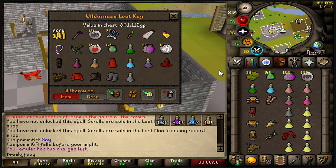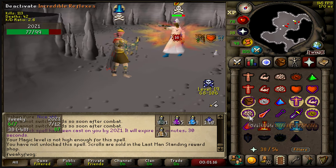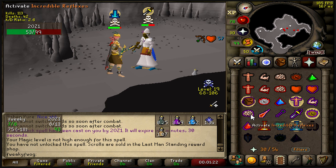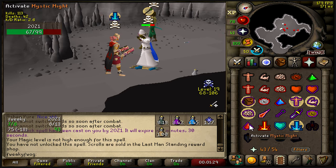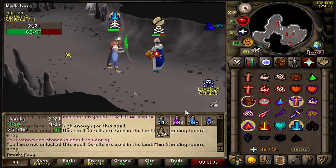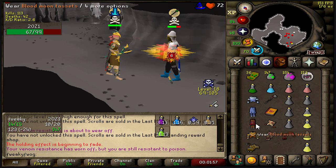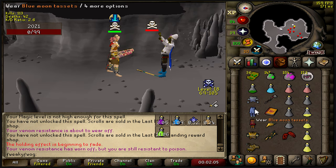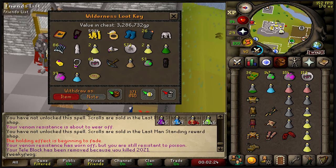Good fight brother, not bad - 860k. We gotta fight one for a big surge here. Refreeze - beautiful refreeze. Claw - beautiful smite, what a smite! Perfect, let's go.